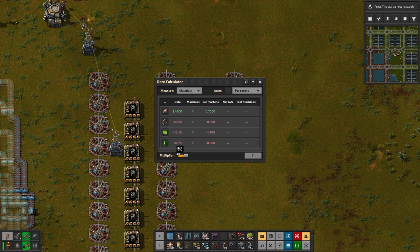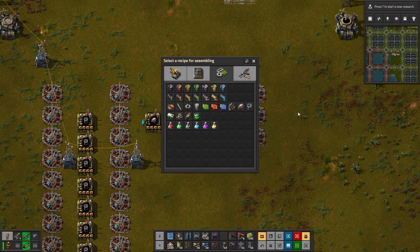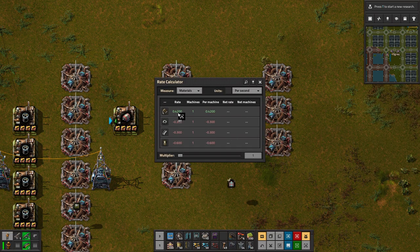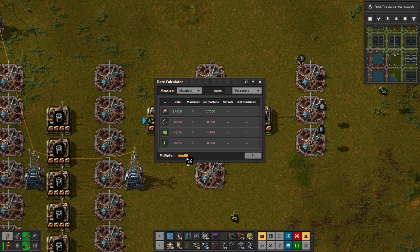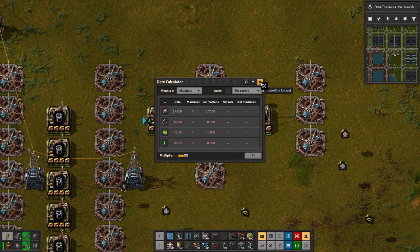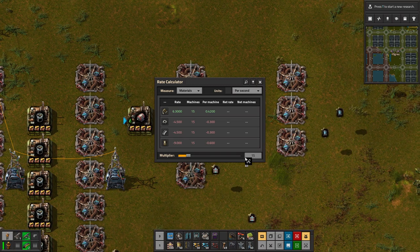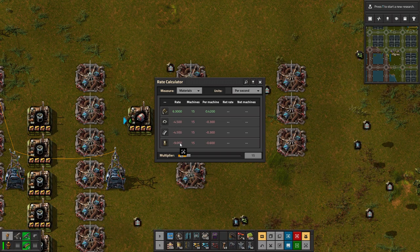Lubricant is fine — we can easily get it on one belt. Then we also need one of these on the opposite side; we need six in terms of normal engines. Let's change this into engine units. That produces four per second. For the 11 we need — or the eight we need — if we get to six, that's going to require 15 of these. That's pretty much how we're going to do it. Input-wise, we'll need to get iron in, and we'll probably have iron coming in at the bottom.